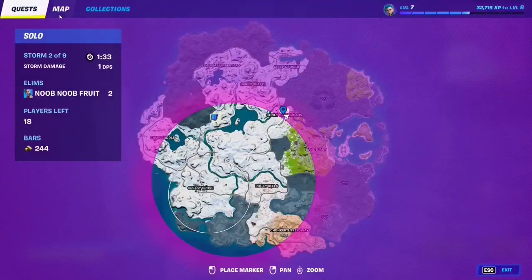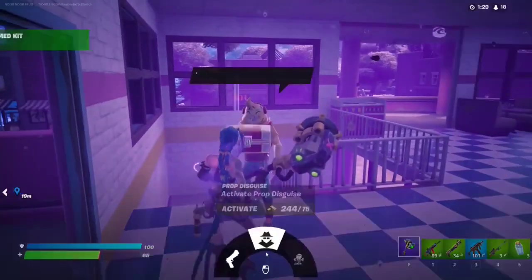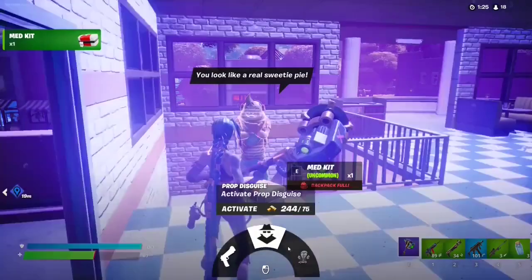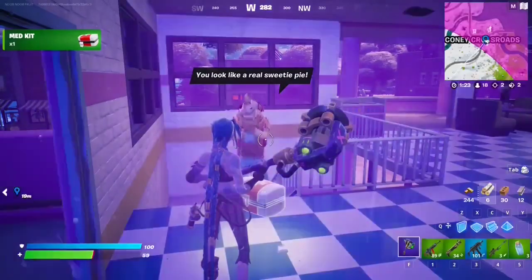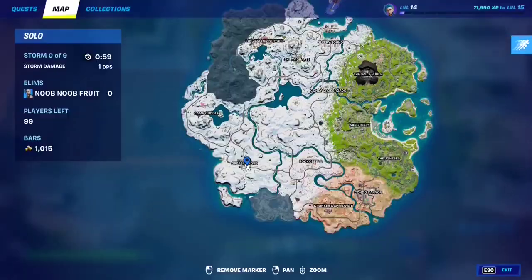If you want to talk to Little Whip, come to this spot on the map at this location. You can grab the rare Sidearm Pistol, activate a prop disguise, or give a large tip to the bus driver. Let's see if he's been added — nice, there it is, Little Whip has been added.